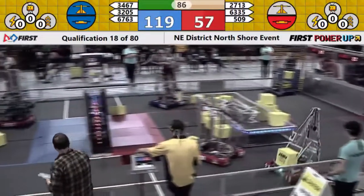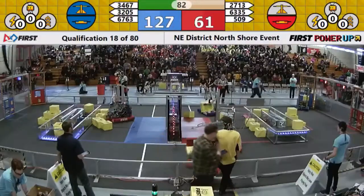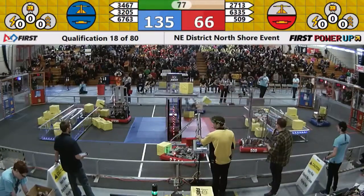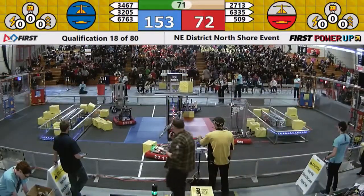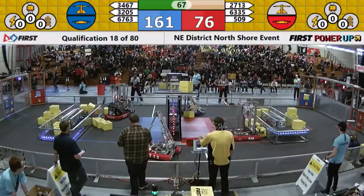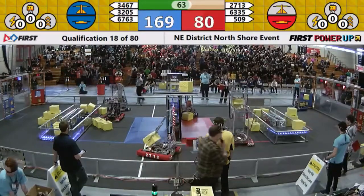Looks like they've got two power cubes on that side, none for Red right now, but it looks like I Raiders and Red Storm going to come back for the Red Alliance. Red Storm dropping one down for Red. Their partners, Terminal Velocity, trying to balance out the Blue Alliance switch. They drop one down, but Fusion playing some hard defense, trying to prevent them from stealing points from them.